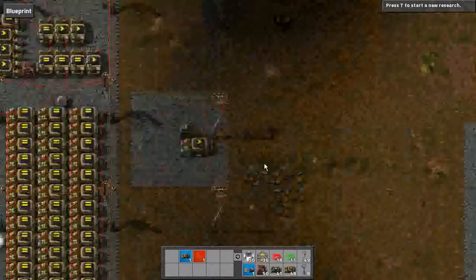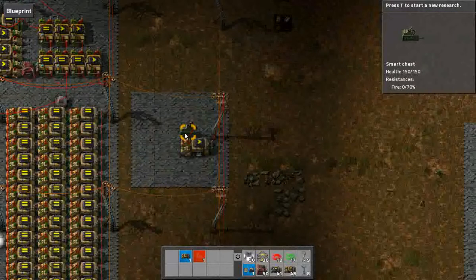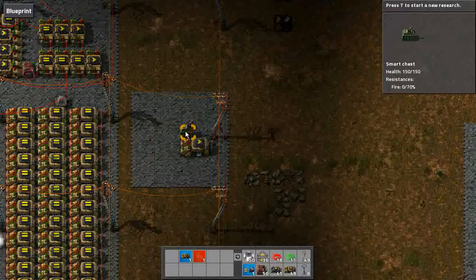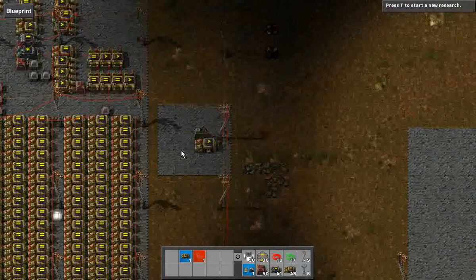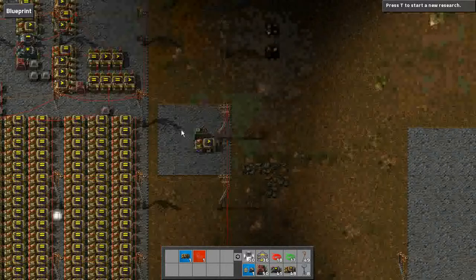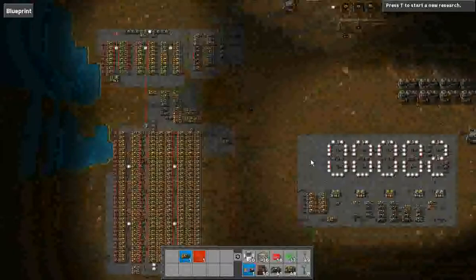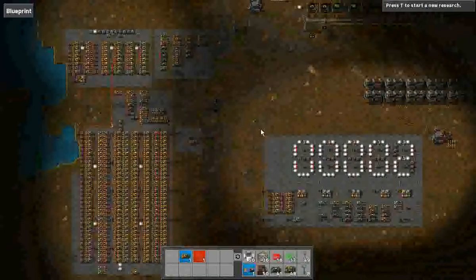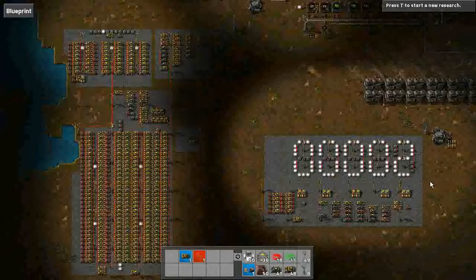Input is done by this smart chest. Whatever we put into this chest will be presented to the computer as address 256. We only have one input, but we could have many in principle. Output, of course, is down here — in this case, a five-digit seven-segment display.